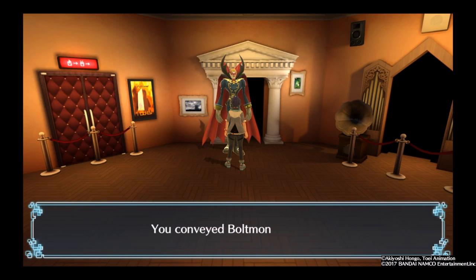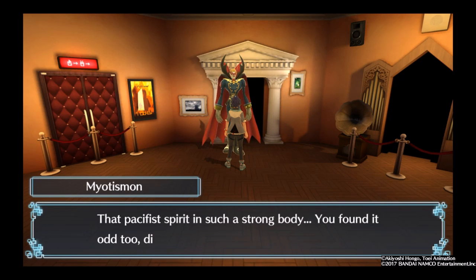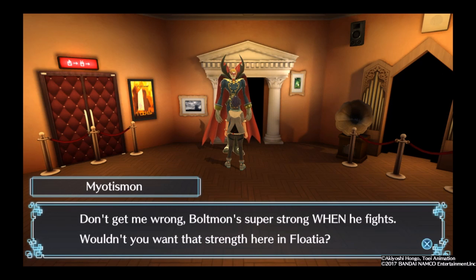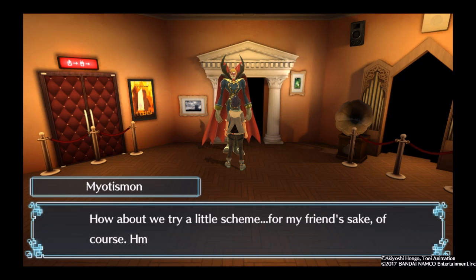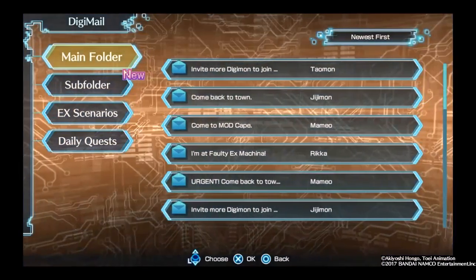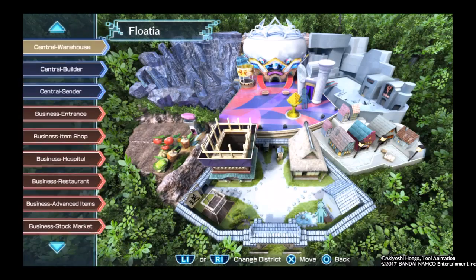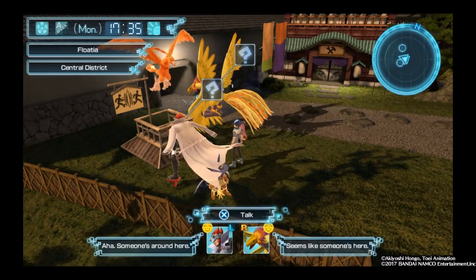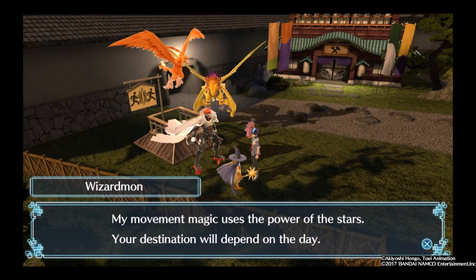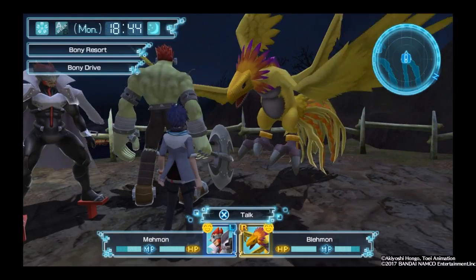'Boltmon wants something from me? You conveyed Boltmon's request. Some things never change — what a troublesome personality. That pacifist spirit in such a strong body. Boltmon is super strong when he fights. Wouldn't you want that strength here in Flotia? How about we try a little scheme? For my friend's sake, of course. You head back to Boltmon — I'll stay here and set everything up.' Now we gotta go back. If Wizardmon wasn't here to help me out, I wouldn't know how to make all these trips to the Boney Resort.